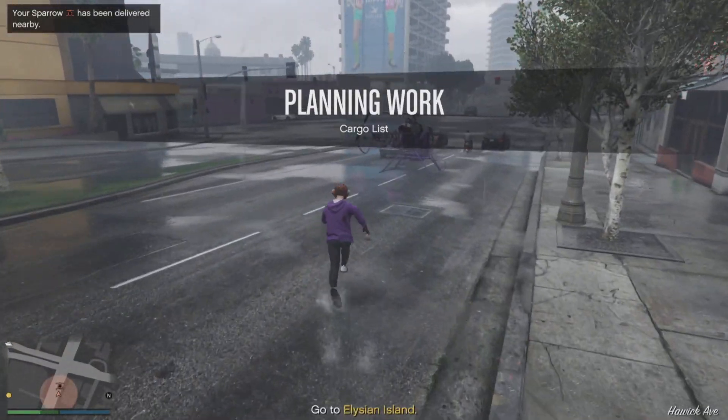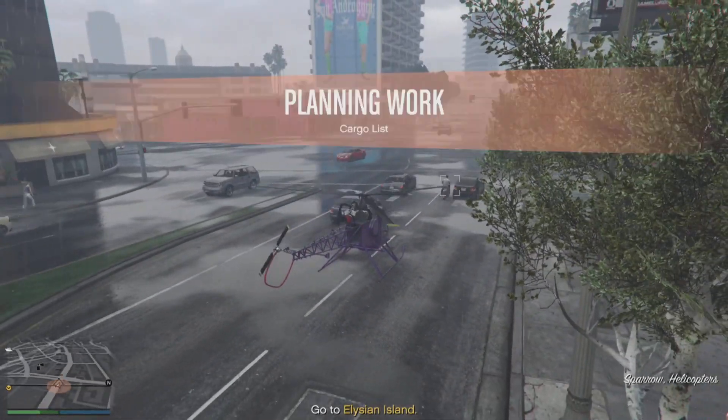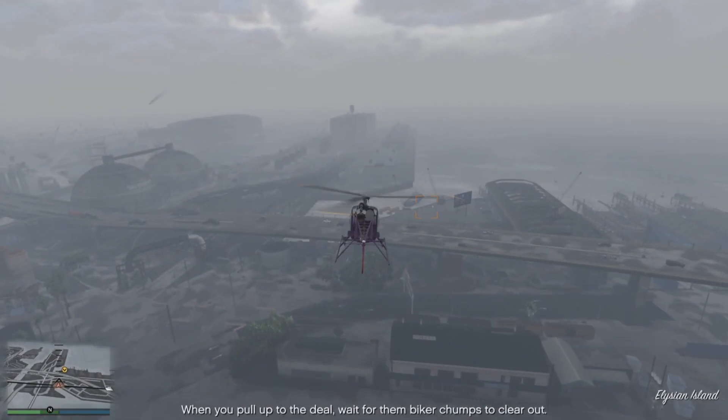You don't have to listen to all the dialogue. You get a text message telling you what's going on anyway. Or you can listen to the phone call if you want, and head to Elysian Island whilst you're doing that.